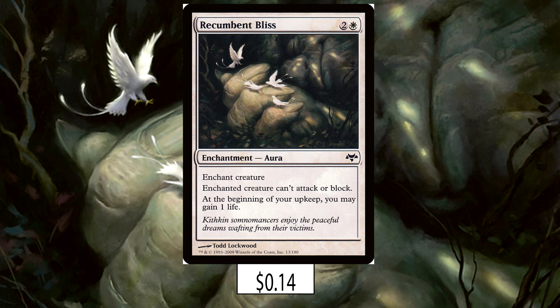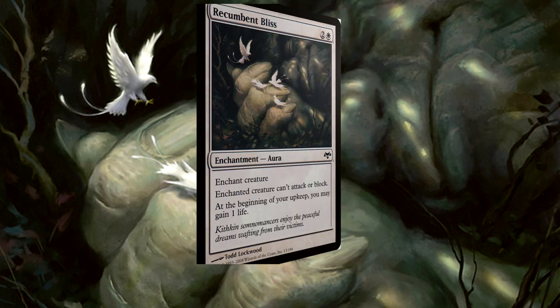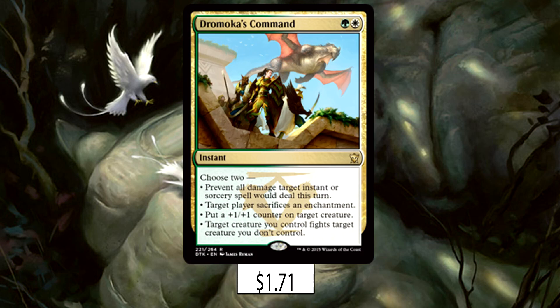For spells, we're running a playset of Recumbent Bliss. We need some removal and this was perfectly on theme — you pacify your opponent's most dangerous creatures and you gain life on your upkeep, triggering your Sun Mare. Since the enchantment doesn't go away until your opponent destroys their own creature or the enchantment itself, it's a delicious way to keep your 5/5 horse engine running. We're also playing a couple Dromoka's Command — no life gain there, but it's solid removal, can mess with opponents' enchantments, and can buff your creatures.